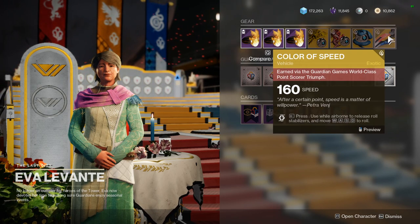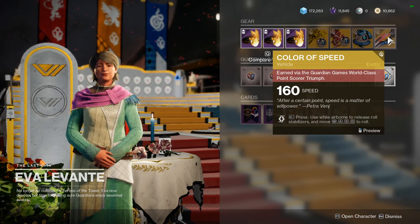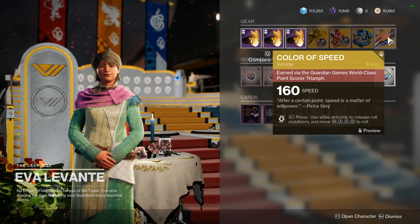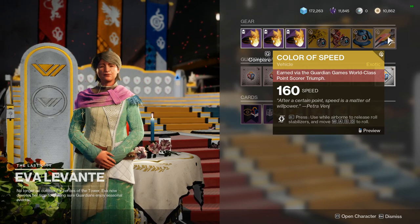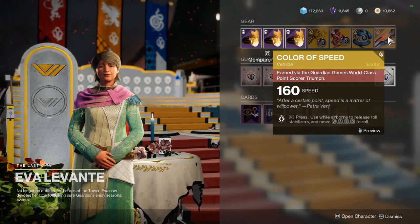If you hover over this sparrow you will see a red box come up that says how you earn it: earned via the Guardian Games World Class Point Scorer Triumph. So what does that mean? Where is this triumph and what do you have to do to complete it to be able to get your Color of Speed Exotic Sparrow?